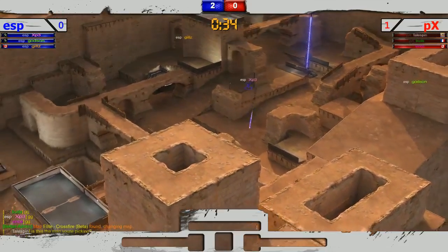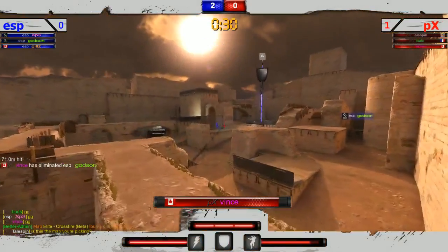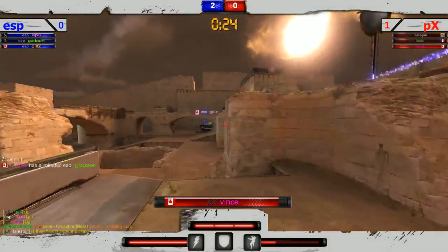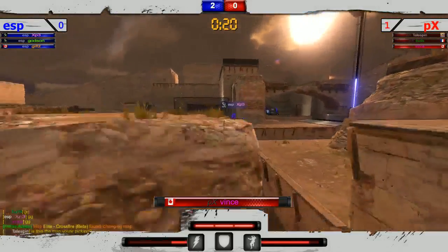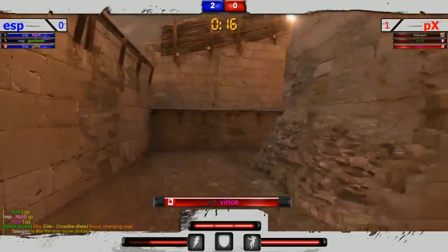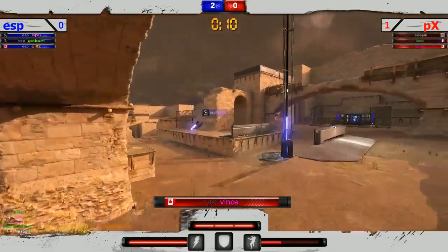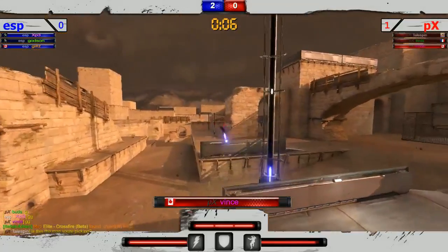Vince coming up the left side. Gills far on that left side near spawn. XP3 at that middle. Great pick off there onto Godson — what a shot by Vince! Now Vince is pushing up that right side. Gills on the rail pad, almost picks off Vince. XP3 trying to get a hit. Vince looking like he's in very good position to get his team one of those defensive rounds they need so very much.